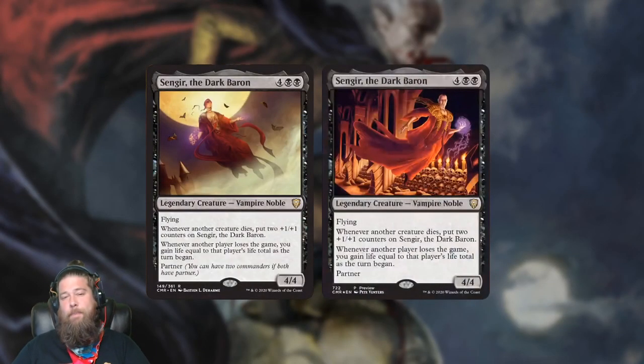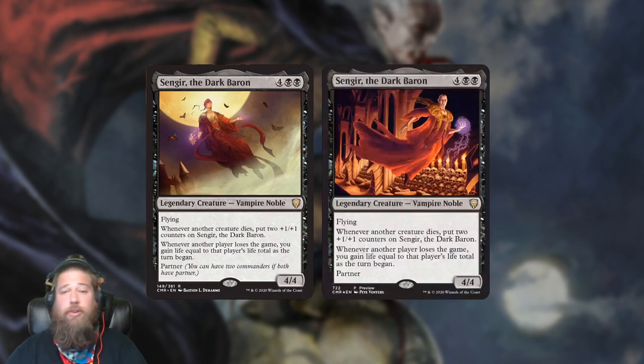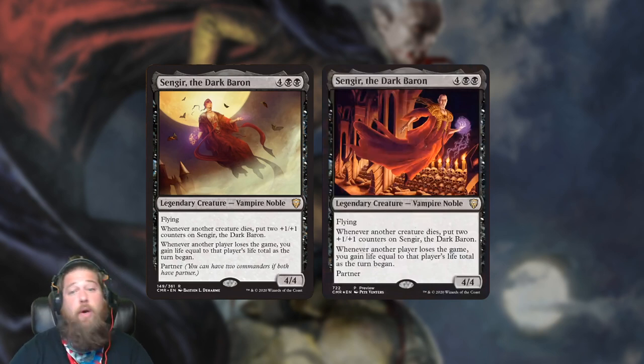We also got the return of Sengir — the return of partners — which makes me a little nervous. You're seeing two versions here; this is one of the promos. There are promos and non-promo versions of the legends in the set with alternate borders and all kinds of different printings. Sengir the Dark Baron is a pretty interesting card: six mana, 4/4 flying. Whenever another creature dies, put two +1/+1 counters on it. Whenever a player loses a game, you gain life equal to that player's life total when the turn began. So if someone dies from 40, you gain 40 life.